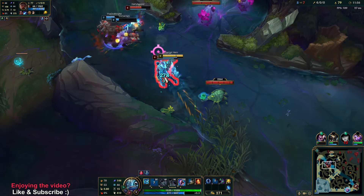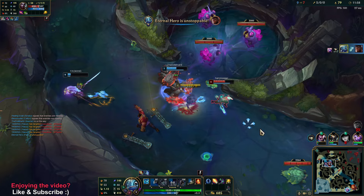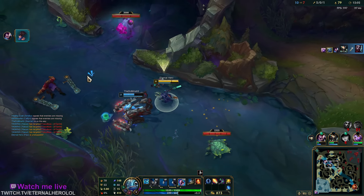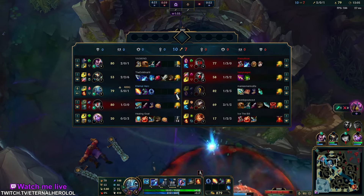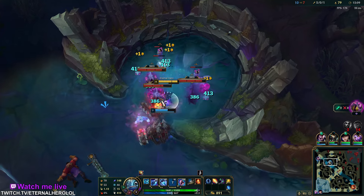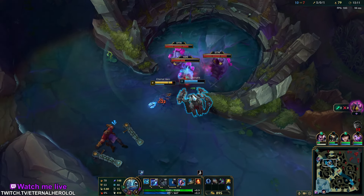Kayn keeps overextending so it's a free kill every time. But we got Echo. I actually need to play safer when there's TF around.